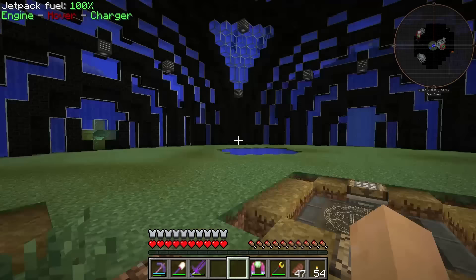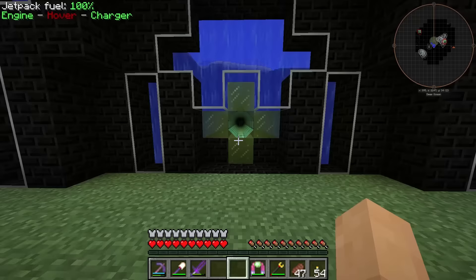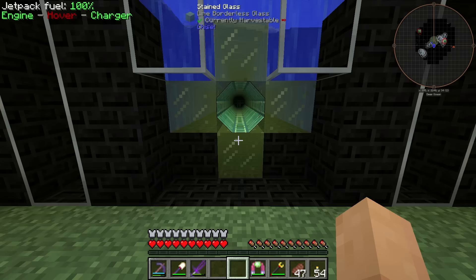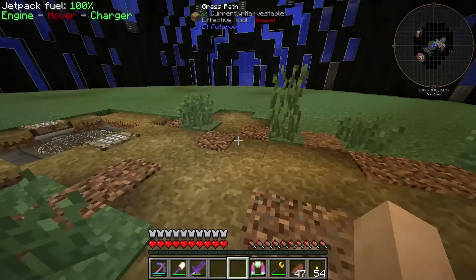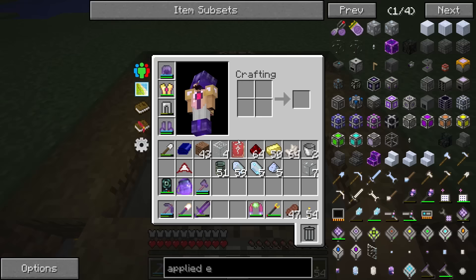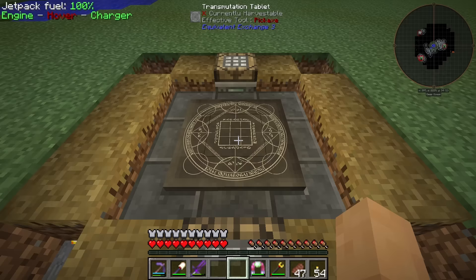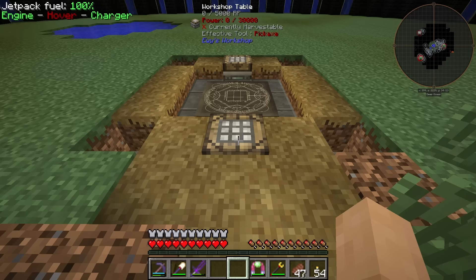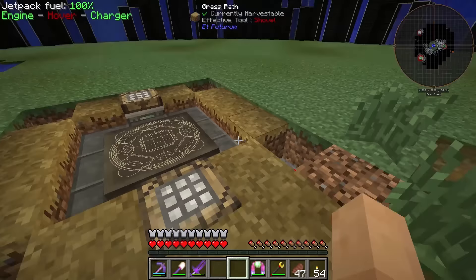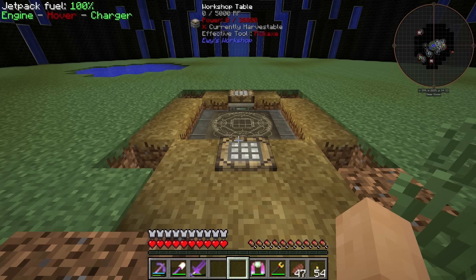This is going to be our main hub for everything, but it's also going to be pretty much all decoration - maybe a couple of useful things, maybe a farm or something like that. Over here I've started building my viaduct; it doesn't go anywhere but that's kind of what I'm thinking. We're going to have these pathways with intricacies and decorations all around. I've also set up a transmutation tablet down here with our own book so we can transmute all the things, and we got blaze powder loaded in. I moved our workshop tables down here as well.